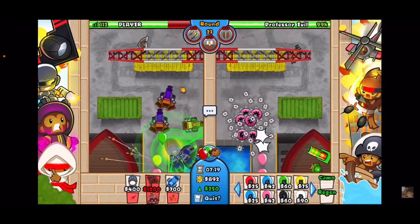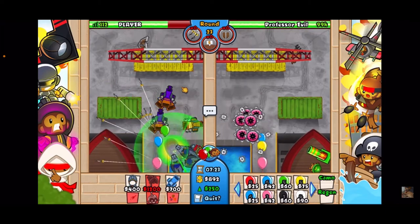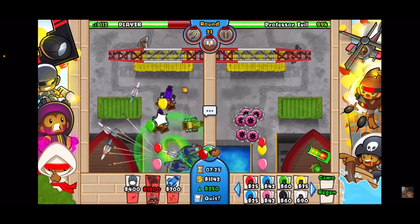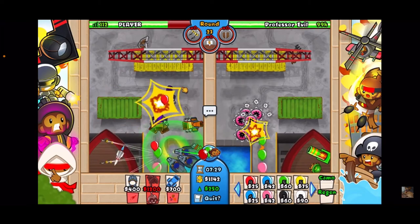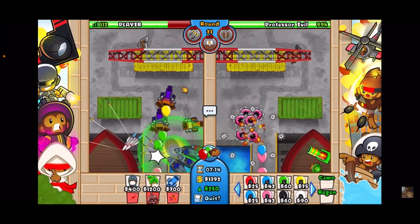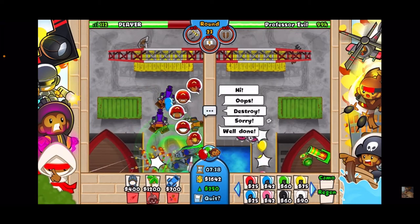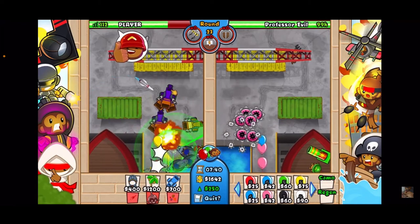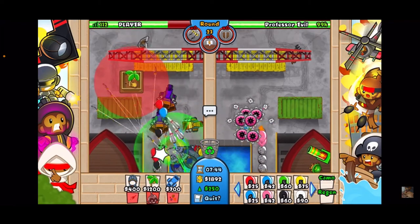It seems to handle really well. You just have to make sure that timing's right because it's so frustrating — if there's a black balloon that gets in the way, the first strike will literally hit the black balloon. But see how we destroyed all of that — that was a BFB and 4 or 5 MOABs. That's just how powerful the first strike is.